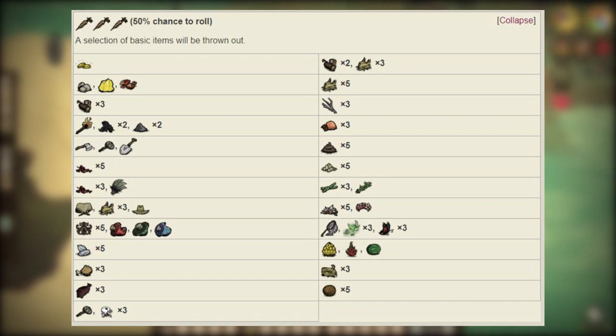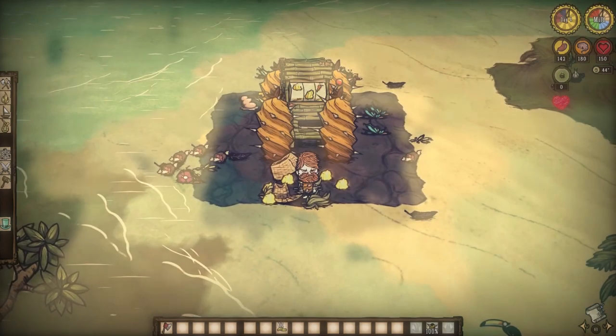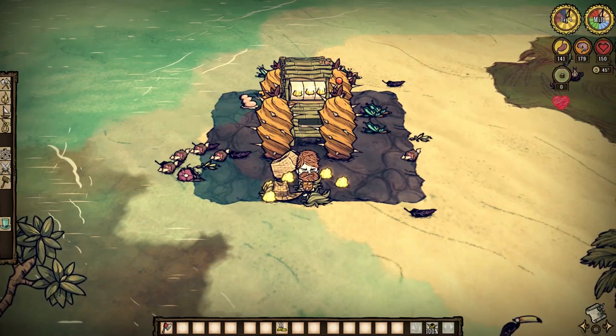There's also the chance at three skeletons for elusive but useful bone shards, used in incredibly efficient wetness resistance clothing. The five poop drop is pretty darn welcome, believe it or not. And the firefly drop too — especially because fireflies are nonexistent in Shipwrecked apart from this chance here alone.